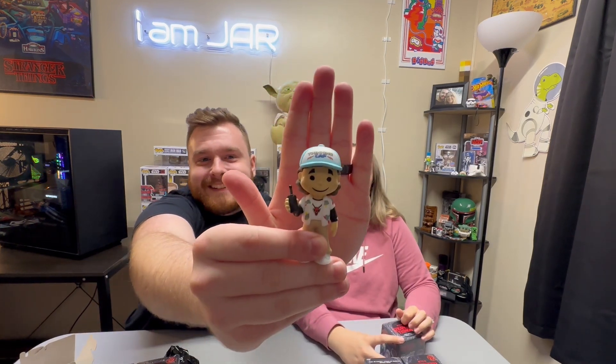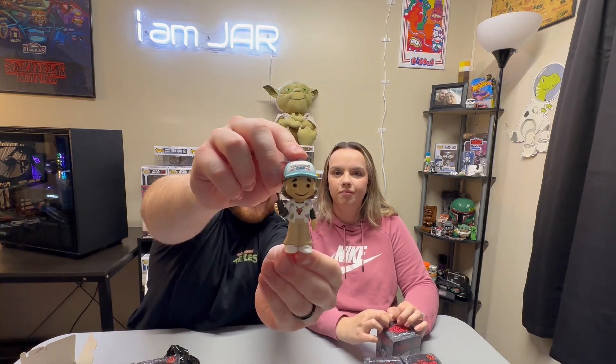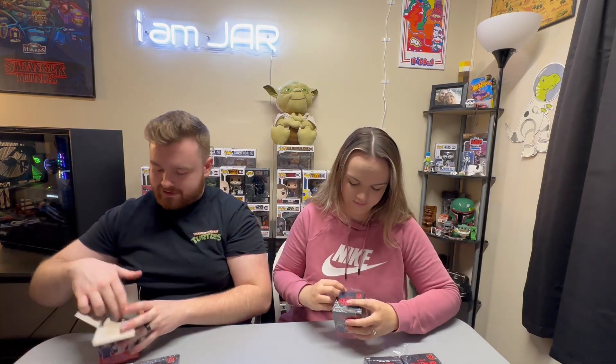I'll go first. We've had these things sitting here for two or three months waiting to do this. Opening up the first one — it should come in a little black bag. I got a good one — I got a little Dustin! Really cool looking. I didn't realize the mystery minis looked like this. He's got the little Hellfire shirt, his thinking cap, and his radio. That's a really cool little mystery mini. He's one in six so he's one of the most common, but he is cool.